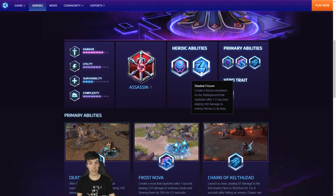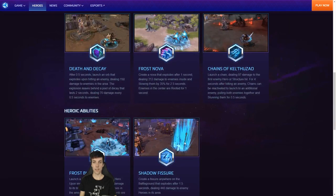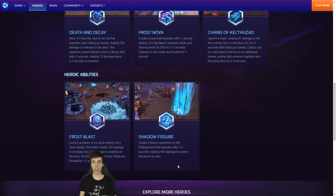And then finally Shadow Fissure: Create a fissure anywhere on the battleground — anywhere on the battleground — that explodes after one and a half seconds, dealing 440 damage to enemy heroes in its area. It looks like a circle, so it's a bit like Precision Strike — actually it's just like Precision Strike, isn't it? No root effects, same circular shape, delayed damage, except I think it's more damage after a longer delay.